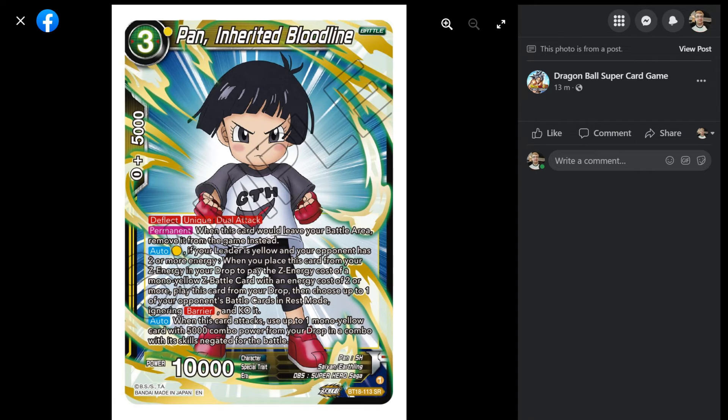Then we've got Pan, Inherited Bloodline. This is the first time we have Pan with a different character name, because until now everything was just Pan. Is she not Pan GT? No. So the yellow Pan from Super and this Pan are technically the same? Yes. So first time we have Pan — Pan Inherited Bloodline. A free drop, one specified yellow, 10,000 power, deflect, unique, and dual attack. And when she would leave your battle area, you remove her from the game instead. You're going to have a lot of cards removed from the game by the end of this deck. By the way, X evolve also plays the card, so that procs the Piccolo leader regarding Gohan.